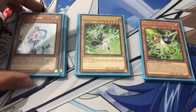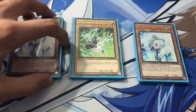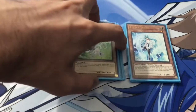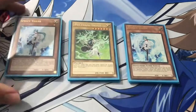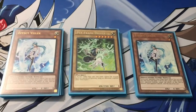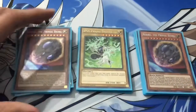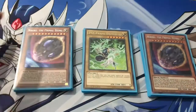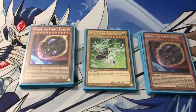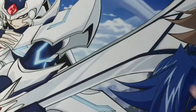The next card we're playing is double copies of Effect Veiler. Effect Veiler is another good utility hand trap. You can activate this during your opponent's main phase, target their monster, and just negate their effect. And last for the hand traps and monsters, we are playing double Nibiru, the Primal Being in the main deck. We really want to break our opponent's boards simply just by throwing down a meteor at their board. That is pretty much it for all of the monsters. Now it's time to move on to the spells.